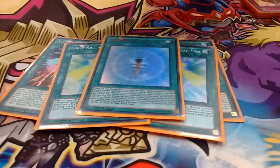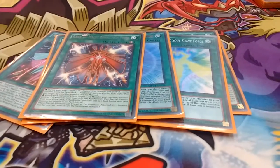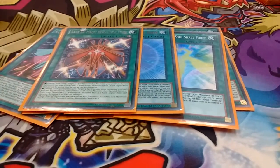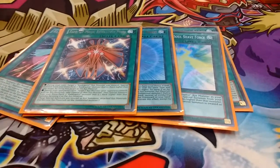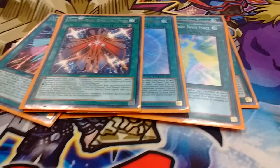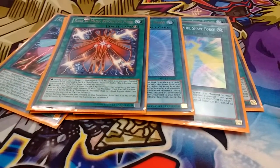I do play 1 Astral Force and 1 Revolution Force to grab up my rank-ups. Revolution Force is a good rank-up, and if you're really against a Rank 4 deck, that's an instant Blaze Falcon. If you're really against Burning Abyss, the second they drop Dante, just make this. So you can make pretty good boards with it.